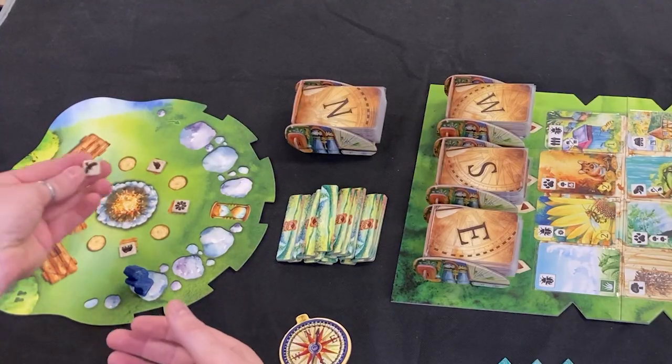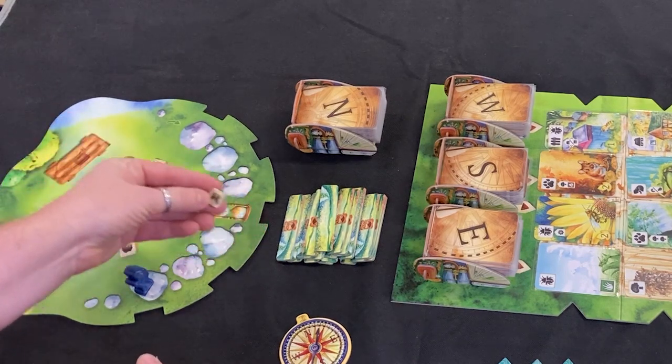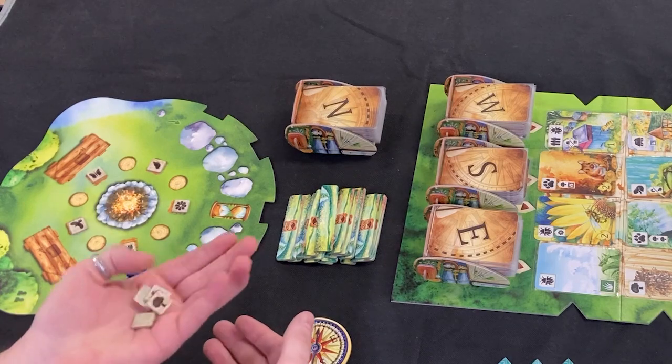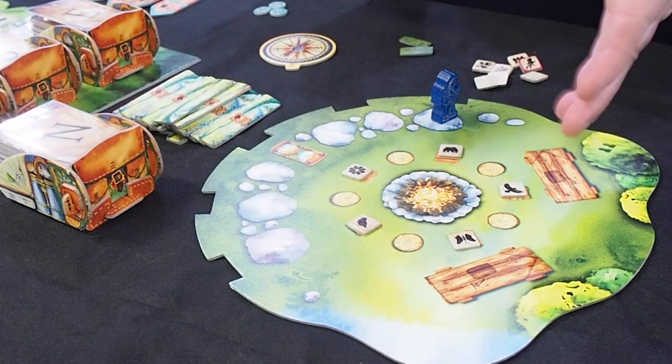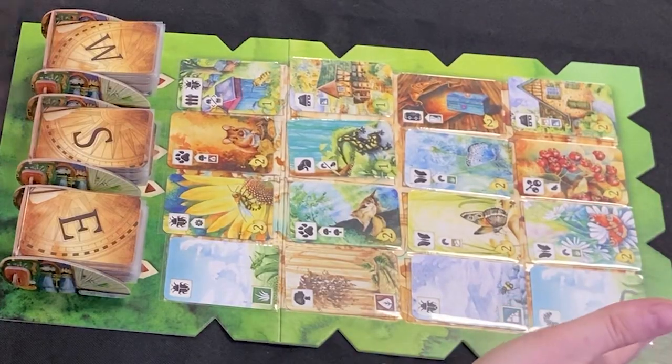You might have noticed there are little tokens here with a little bird or a little butterfly. These tokens are modular in the sense that you can change them — you randomly select them at the beginning of the game. These are bonus tiles and end-game scoring goals. So what are you scoring? Let's go to the cards, because that's where the art is and that's where all the scoring is.